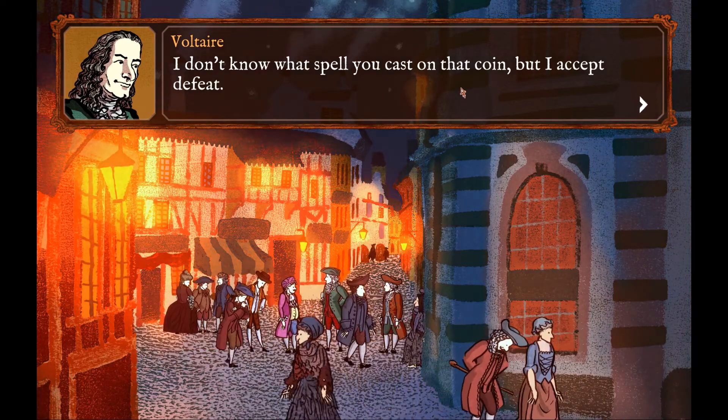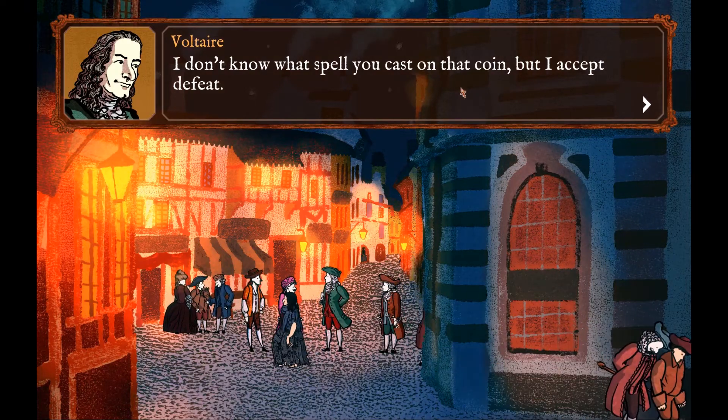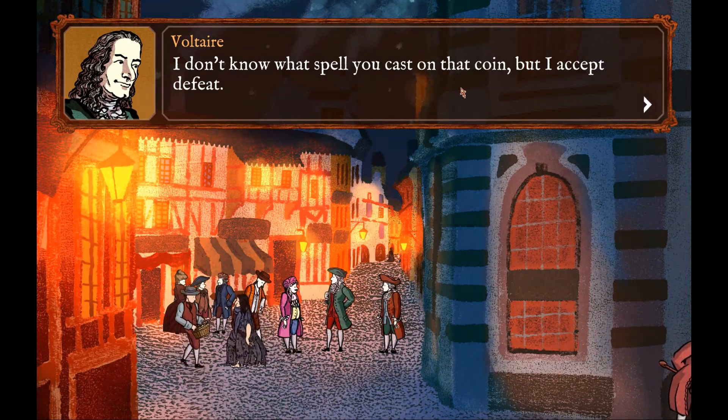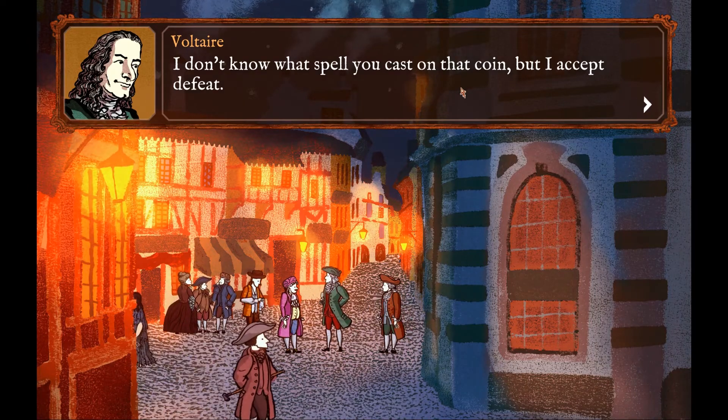That's how you do the coin flip — the sixth trick in Cardshark. Thanks very much for joining me, only a quick one this time, but I hope to see you next time where we're going to learn more tricks of the card cheat's trade as we progress through 18th century France.